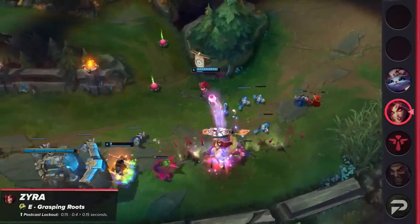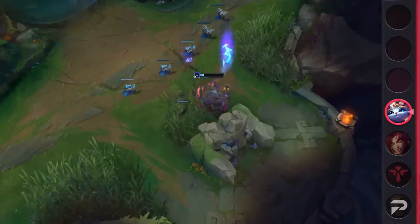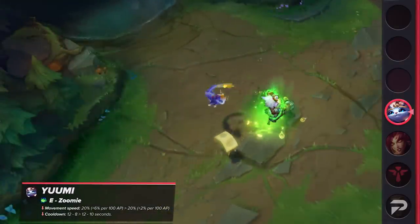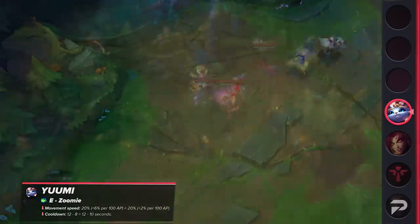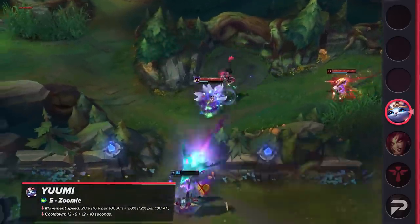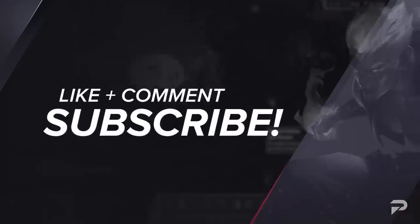Finally, the last change is a nerf for Yuumi. Her E's movement speed will have its AP ratio lowered, and the cooldown at higher ranks will be increased. The movement speed ratio is being lowered by four percent per 100 AP — a significant nerf. The additional cooldown increase will help this nerf sink in, and she'll likely see a noticeable drop in both win rate and play rate next patch.